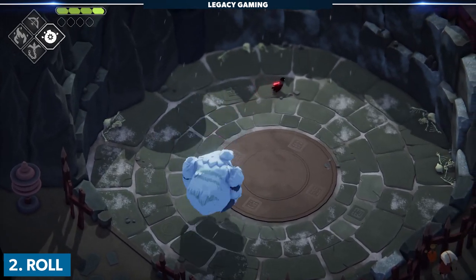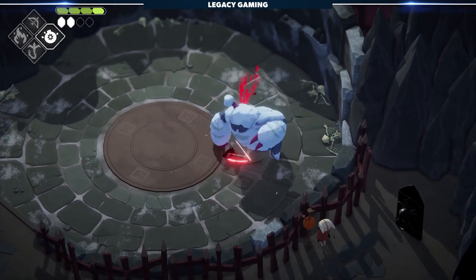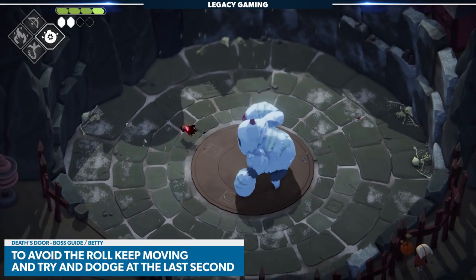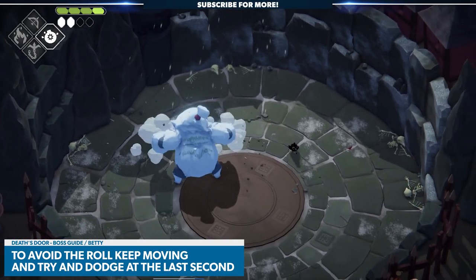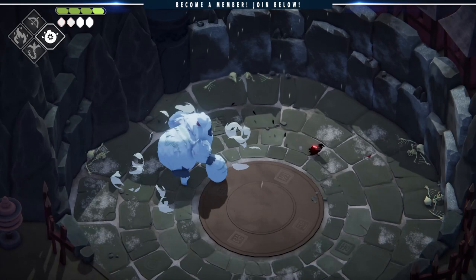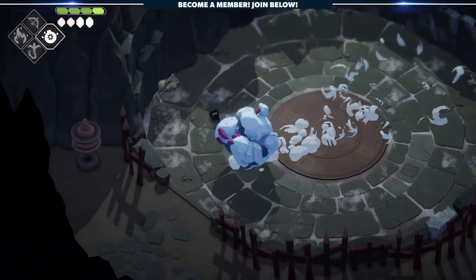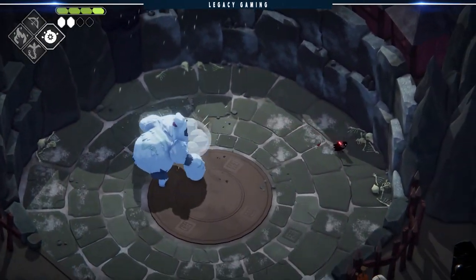She will roll multiple times in a sequence and she will absolutely devastate you with this ability. The key is to dodge roll right before it's going to hit you — that's when you want to dodge roll. It's very easy to mistime this, so basically you're just going to have to practice. You're going to have to see this fight a number of times. This is one of the fights in the game that actually gave me a problem, because that roll is so well tuned and it happens multiple times in sequence.